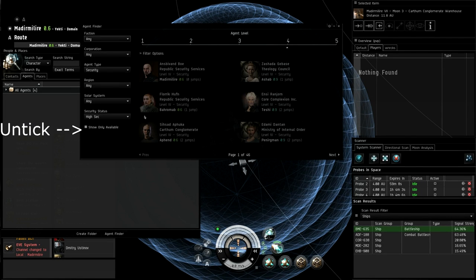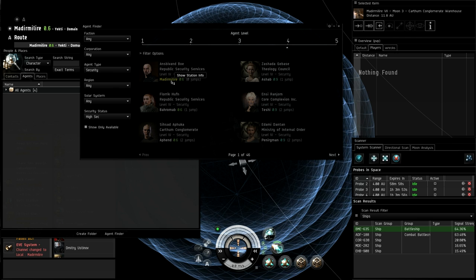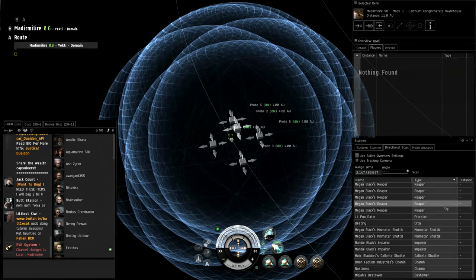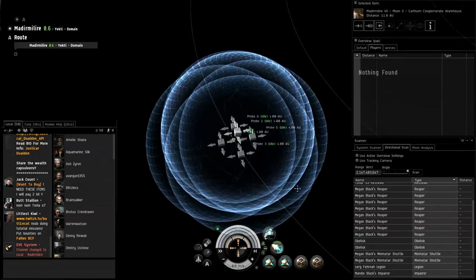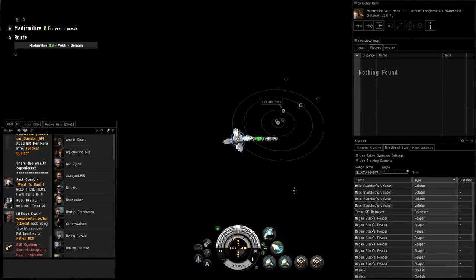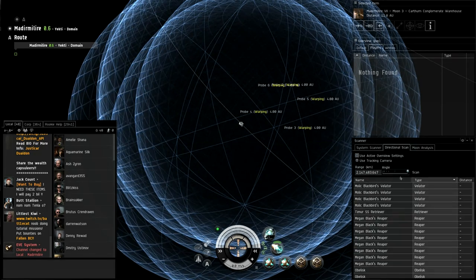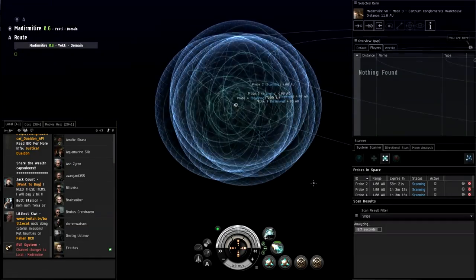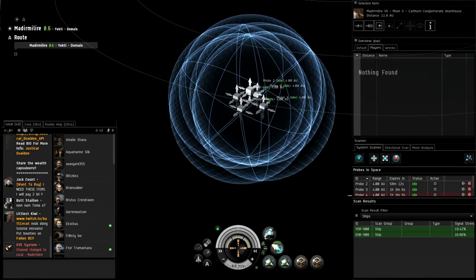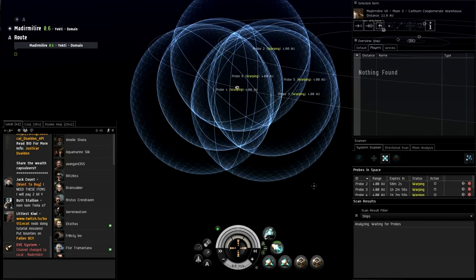This gives you a list of systems where you have level four missions. It's a bit of trial and error to find which system has actual mission runners. The way to find out is to look for battleships — use your directional scanner to identify battleships, then drop probes where you suspect the battleship is and start scanning it down. I've dropped my probes here toward the planet on the periphery of the system. One of the challenges with ninja salvaging is that you're scanning for actual player ships, and players don't stay in one place.